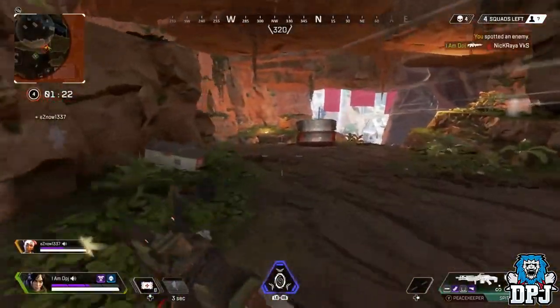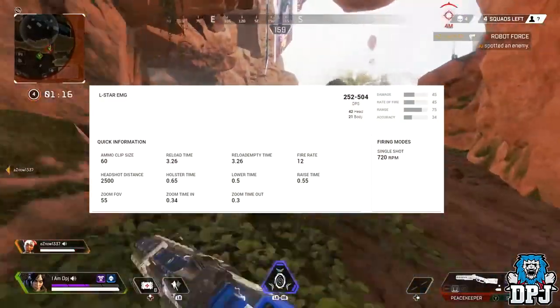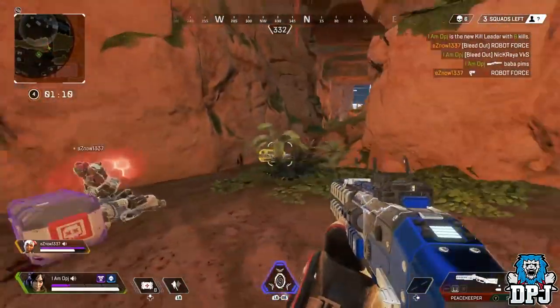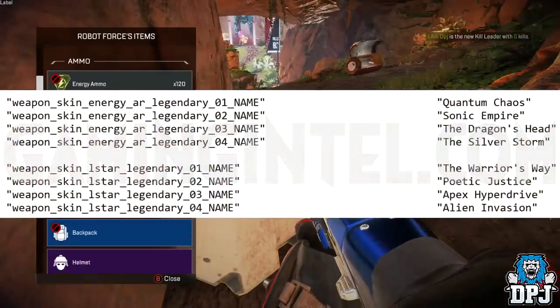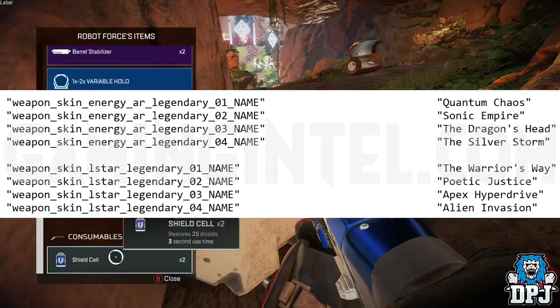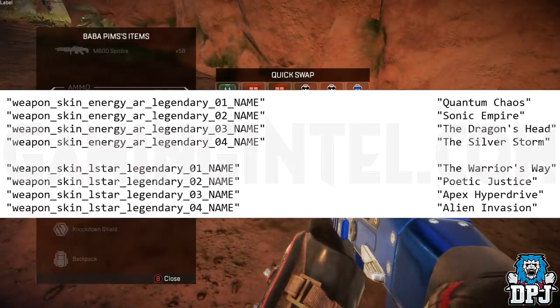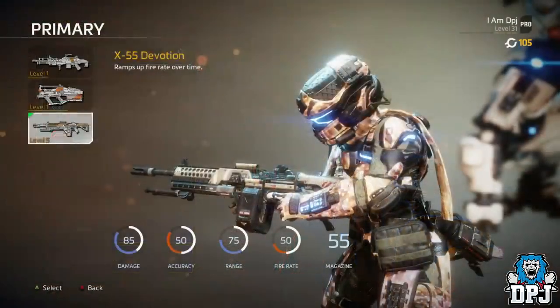The L-STAR and Havoc are two weapons you can actually see stats for on the Apex Legends armory website called Rose.gg, linked in the video description. The datamined files for the L-STAR — visible on screen now — were found prior to the Havoc's release. They reference energy AR weapon skins, with four skins listed for the L-STAR. There's no question this weapon is coming to the game sooner rather than later.